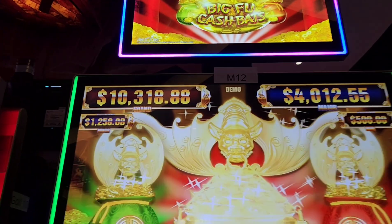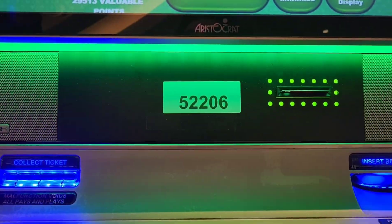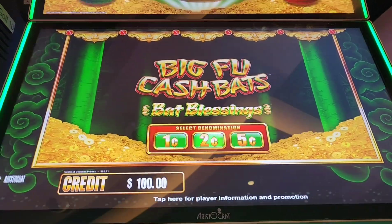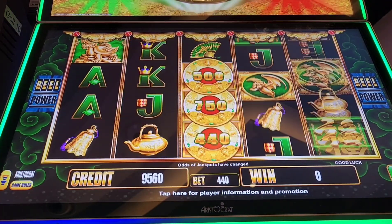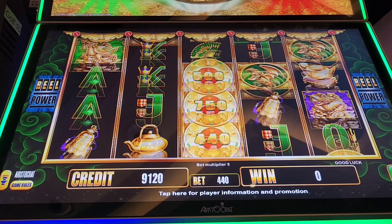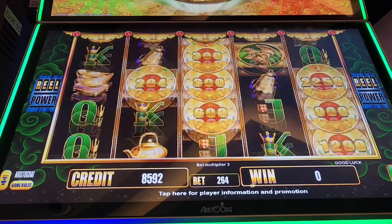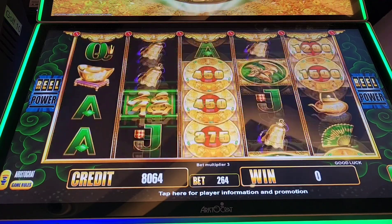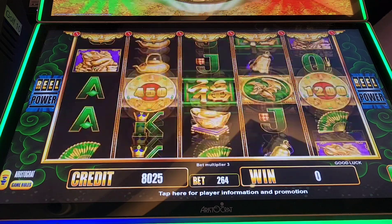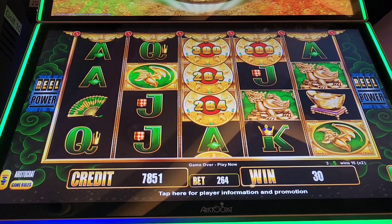Alright guys, welcome back to JJ Slots. I'm going to start with a hundred dollars point play — big Fu Cash Bats. Starting with a penny denomination as usual and working our way up, so it's $880 max bet, second-highest bet $440. It's my first time playing this game so I'm not too sure how it works. Hope you guys are all safe and well, having a good day.